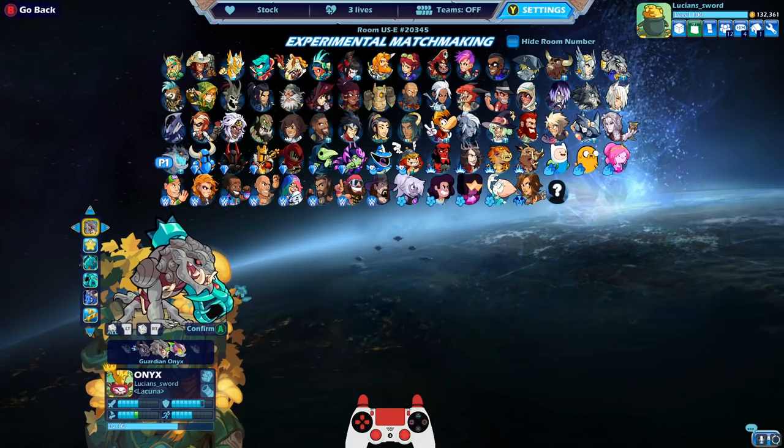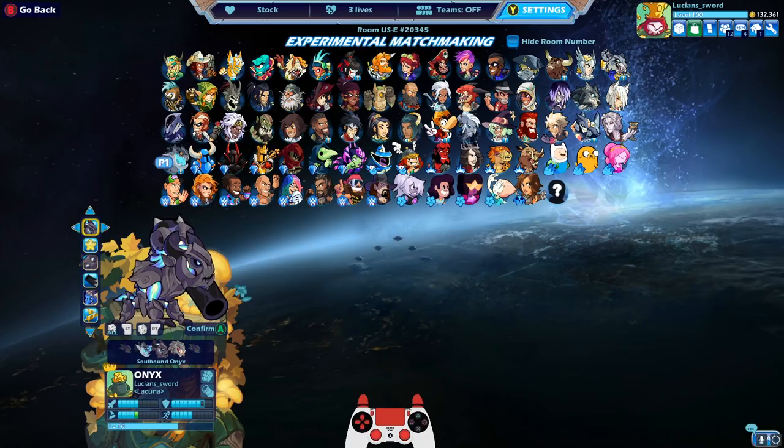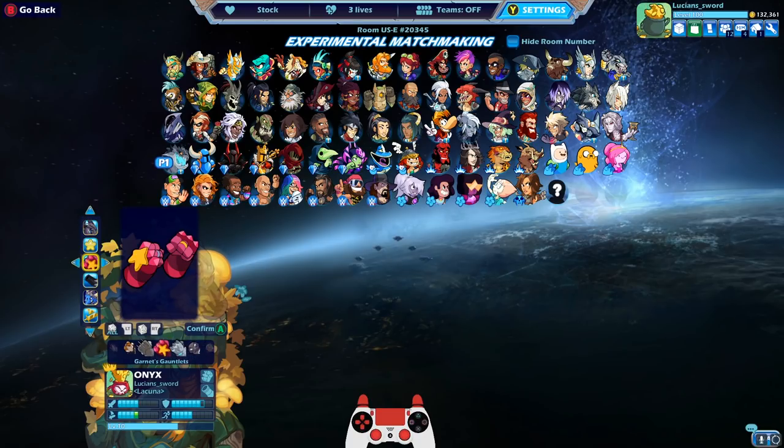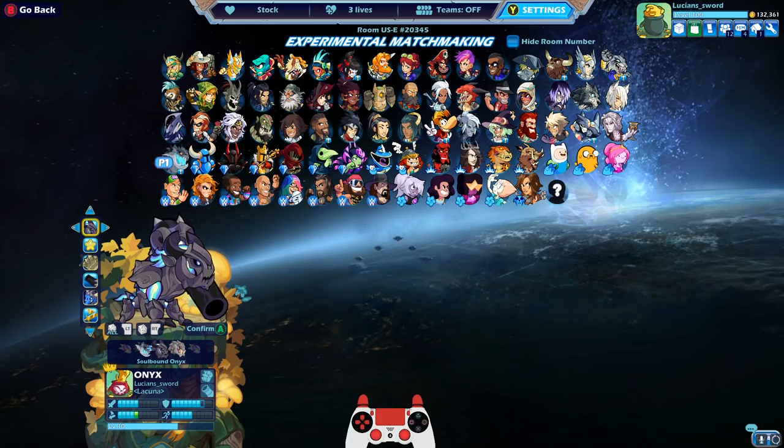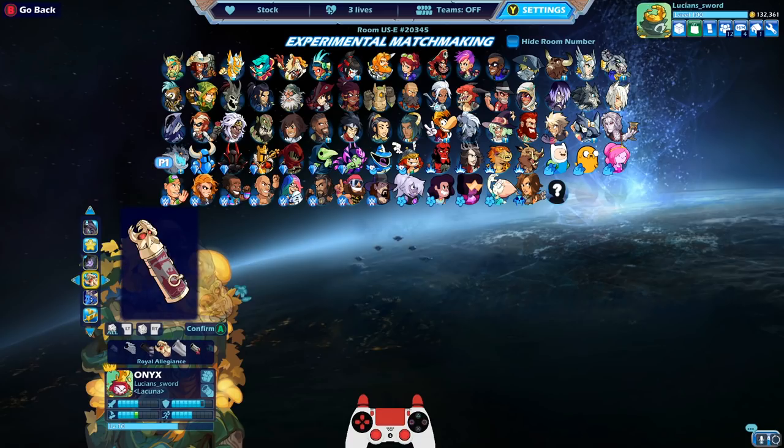Oh man, I actually did it! Woo! You've got to take the little victories even when you have a failure, you know? Because I lost the game, but I still did the challenge, baby. I did the challenge. All right, we're going to go Soulbound Onyx — regular colors look the best out of what I got. Let's do the boomer gauntlets.